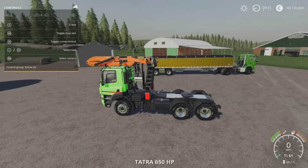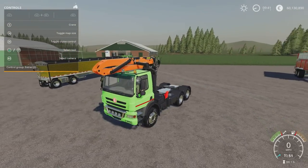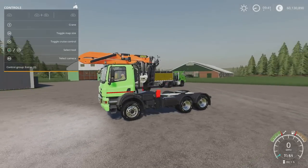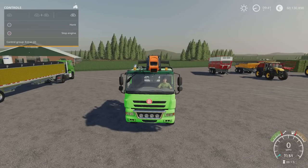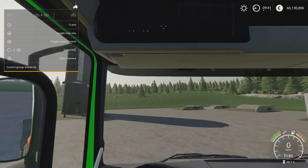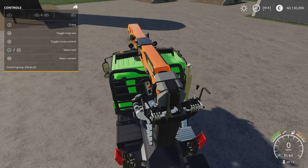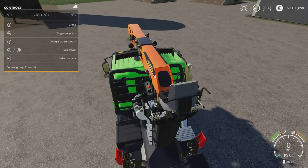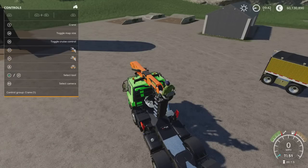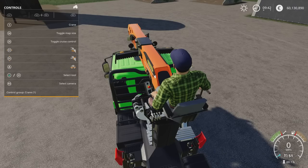We'll hop in cab. Camera's fine. Lights, rear lights, beacons, horn. It doesn't have any opening doors or windows. Interior is nicely detailed. Going from outside camera to inside camera, we also get a crane camera and a further away crane camera. I particularly like this one because when you open it up it puts you in the crane seat. L1 and X opens the seat and puts you in it, and that camera angle I really like — that's pretty cool.